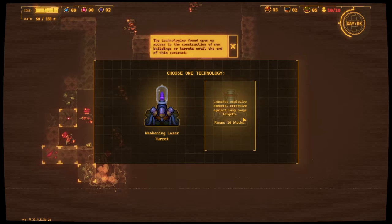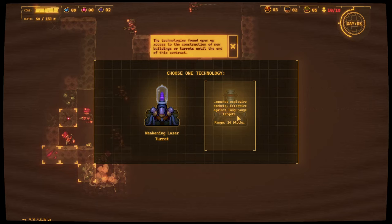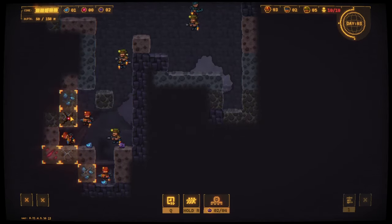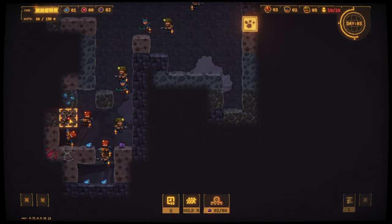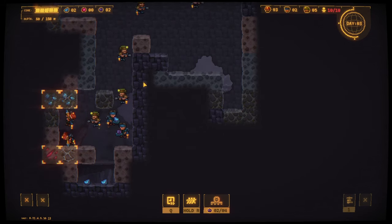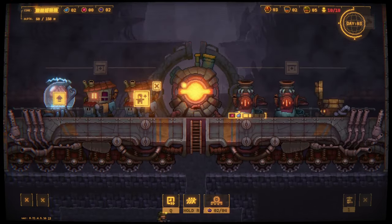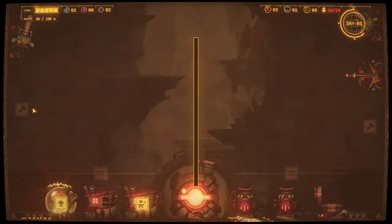Rocket turret. Use lasers - doesn't cause damage but weakens them. I like the idea of that actually. Can you just focus on the actual threat here, please? There we go. Back to work.